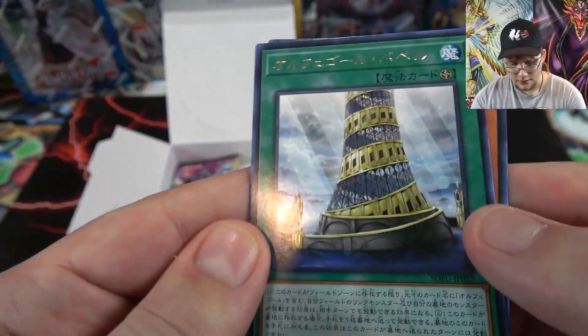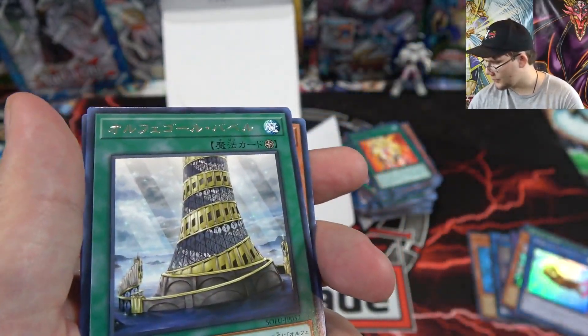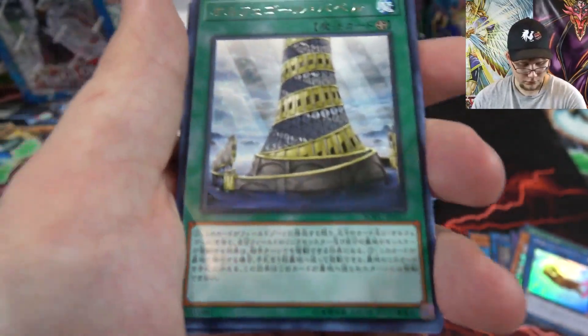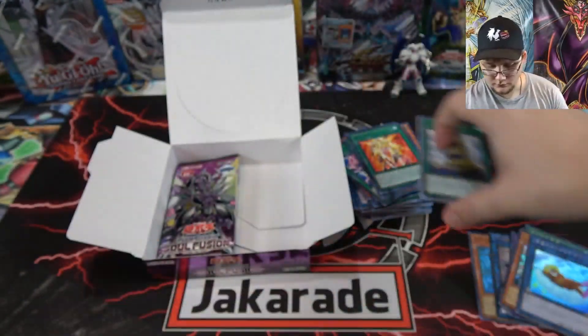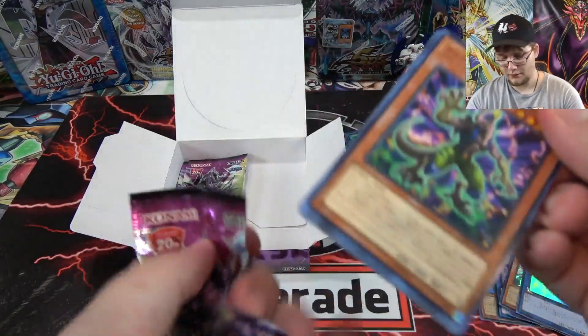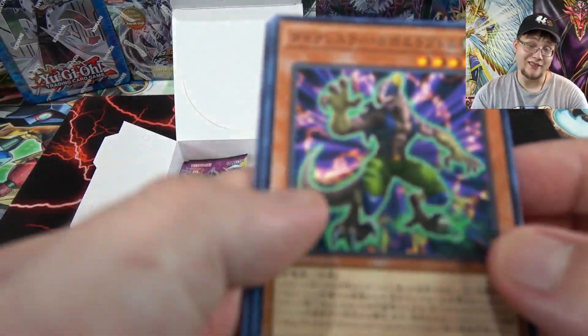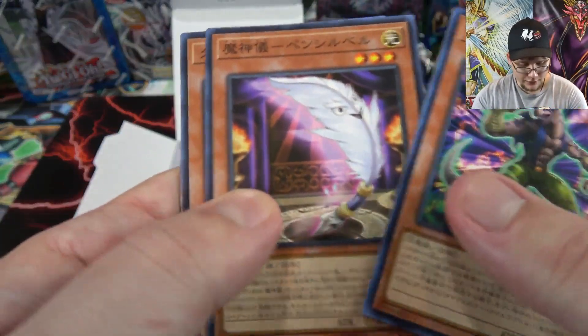Next up we have the Orphegel field spell — Orphegel Babel, cool looking. I'm not really familiar with those cards yet but I've heard good things. More Dinowrestlers.